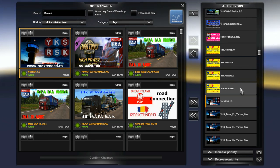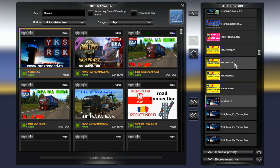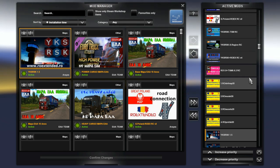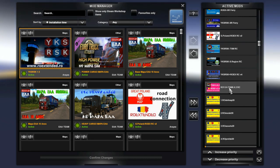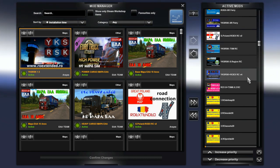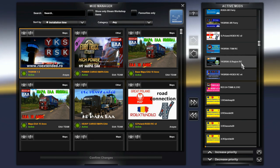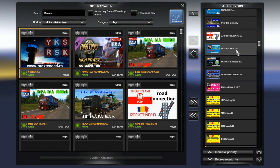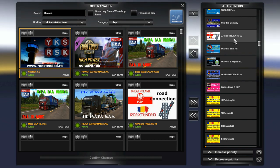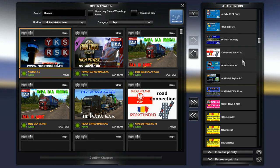Then we have Romania Extended file number 4, 3, 2, and 1, and then a few road connections: Romania Extended to TSM road connection, YKS RSK to Romania Extended road connection, YKS RSK to Southern Region road connection, YKS RSK to TSM road connection, and Great Poland to Romania Extended road connection. That's a lot of road connections.